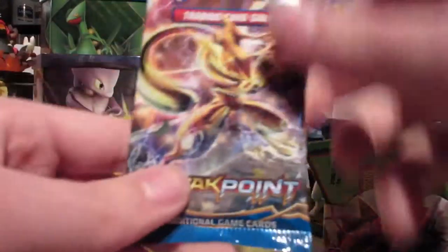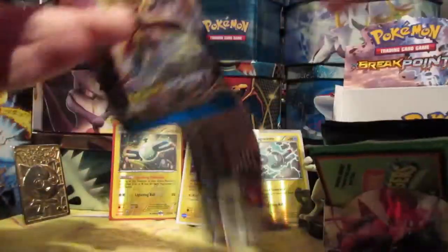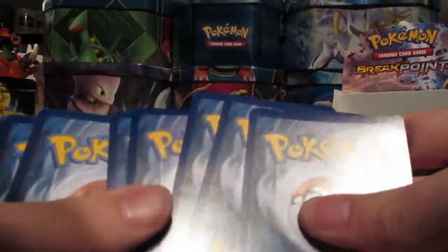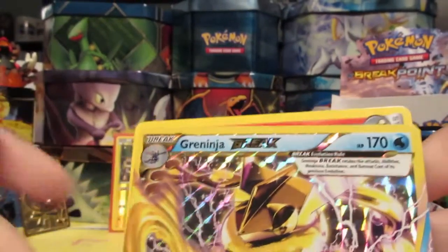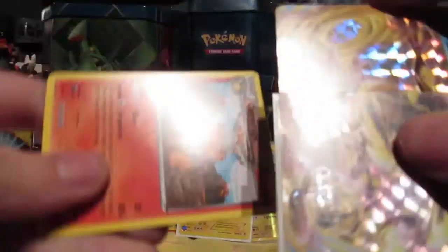Next pack we got a Greninja Break Breakpoint pack. Let's see what's in this one. We got: Furfru, Slowpoke, Raticate, Skorupi, Pancham, Froakie, Reverse Valley, Electivire, and we got the Greninja Break in the Greninja Break pack! I don't think we got this in our booster box, so that's perfectly fine with me. That's something to add to the set.